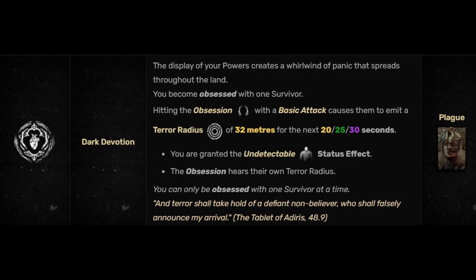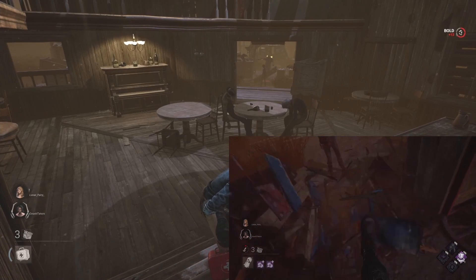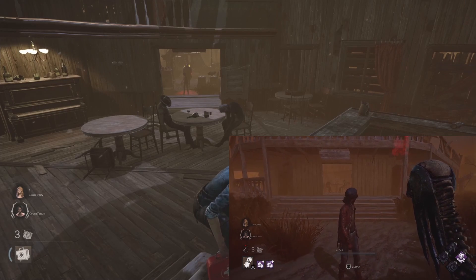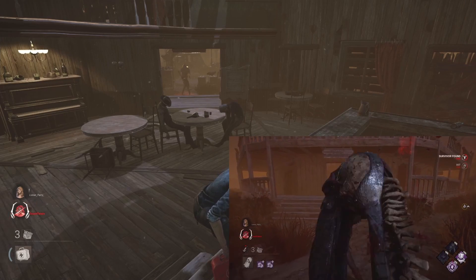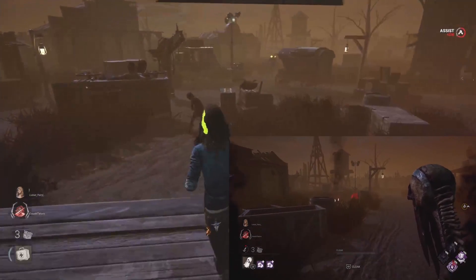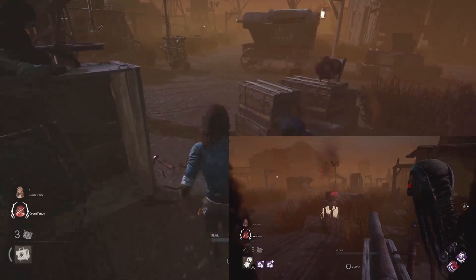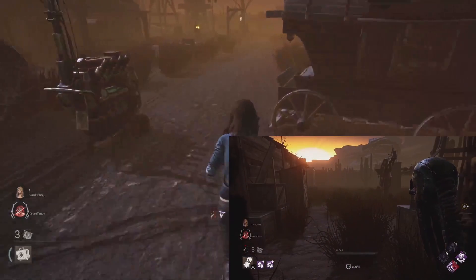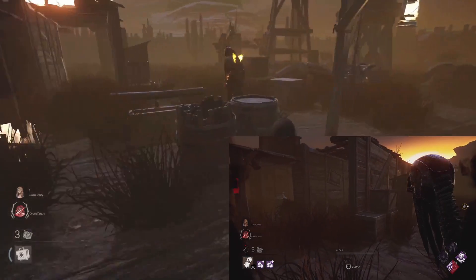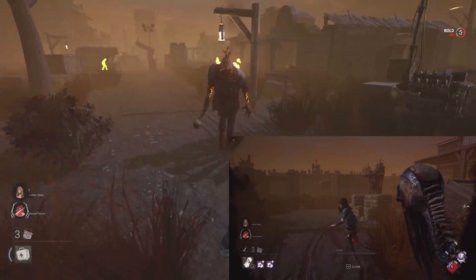Dark Devotion: you become obsessed with one survivor. Hitting the obsession with a basic attack causes them to emit a terror radius of 32 meters for the next 30 seconds, and you are granted the undetectable status effect. The obsession hears their own terror radius. So when you hit a survivor who is your obsession, they're going to have your heartbeat — if they're running around the map, people are going to think the killer's coming to them, when really you're undetectable and can go to a gen being worked on.